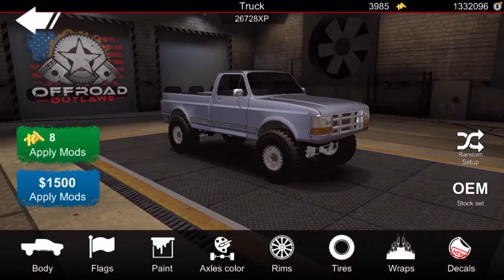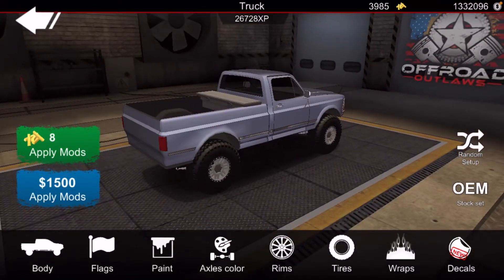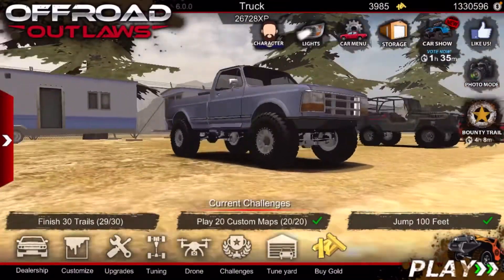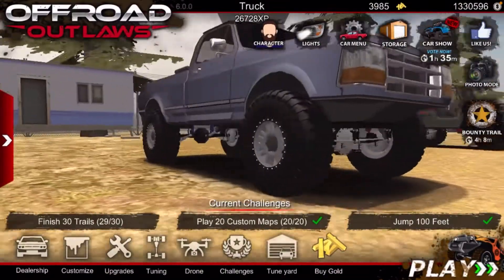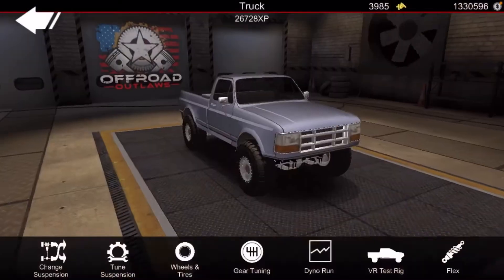I'm going to make it as basic as possible for you guys to see. As you can see, it's $1,500 for mods. I'm going to apply the mods real quick. It's going to be normal suspension here. If we go to tuning, you can change the suspension — but I'm not going to do that. We're just going to go to tune suspension.